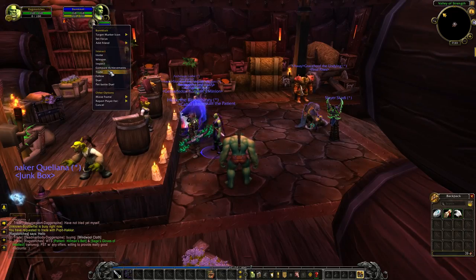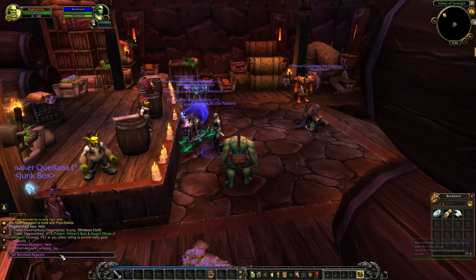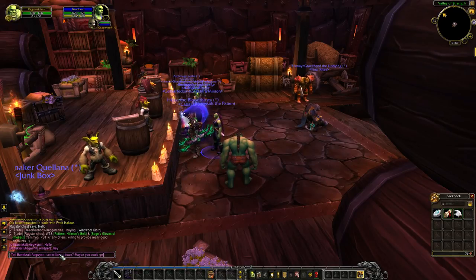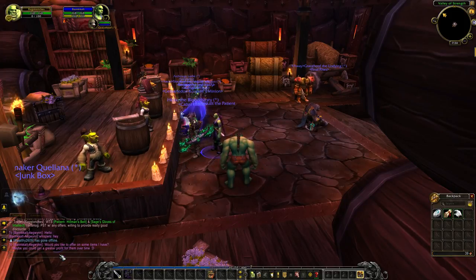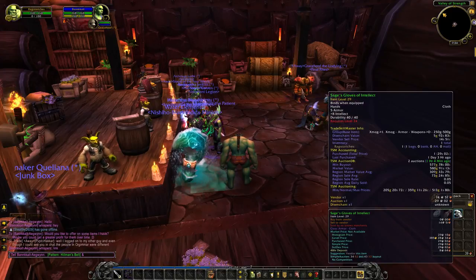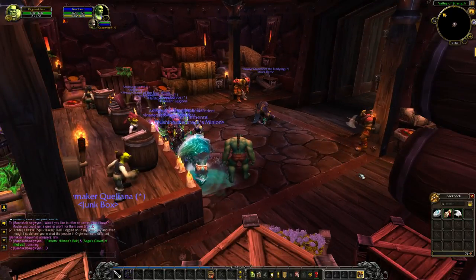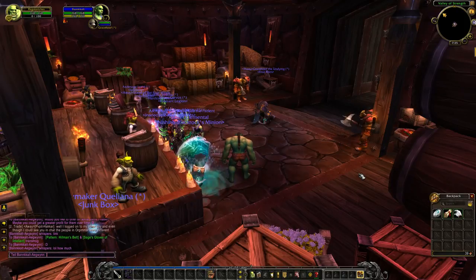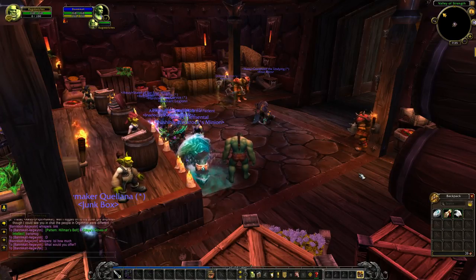Alright, I found a bank alt that I may be able to convince to buy at a discount - that way they can flip it themselves. Would you like to offer on some items I have? Maybe you could get a greater profit for them. We are in there. Pattern Hillman's Belt and Sage's Gloves of Intellect transmog. Give him the old smiley face, let him know we're really interested in selling. He asked how much - we are actually in here. What would you offer? Let him know we're not being difficult.